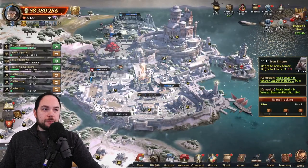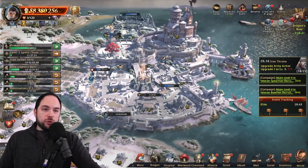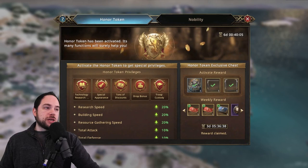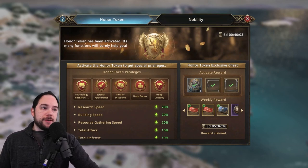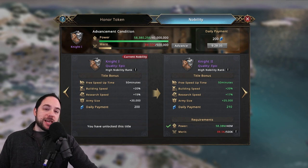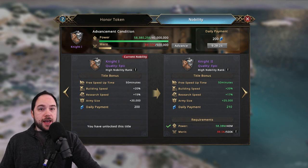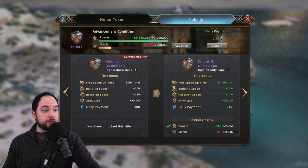You want to be in a top-tier active alliance, and there are only so many per kingdom. The other reason to gain power is the honor token and nobility ranking in the upper left. Your nobility ranking is based initially on your power, so at the start of the game, increasing it gives you free speed-up time, building speed, 20% research speed, 50% army size, and a daily payment of blue diamonds — very nice.